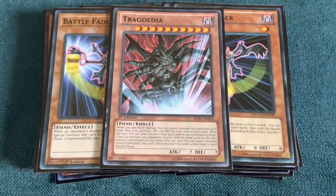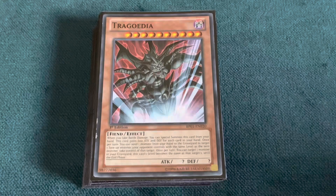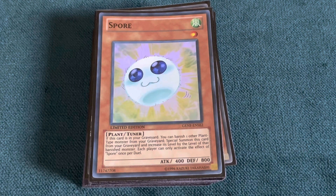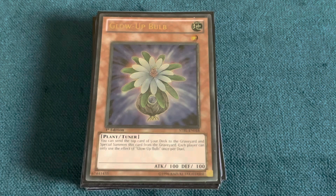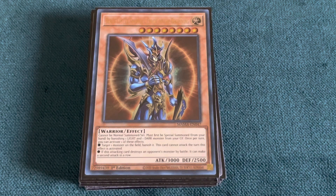We're only playing one Tragoedia because the space is really tight and you honestly don't need more than one. For the same reason, we're playing one Gorz. Then we have a small Plant Engine: one Spore, which also happens to be level one; one Dandelion, which gives you two free tokens that you can continuously loop with Drill Warrior; and one Glow-Up Bulb, another very important level one that can bring itself back from the grave and give you additional synchro plays. And for the final monster, one Black Luster Soldier — Envoy of the Beginning. We play lights, we play darks, no reason not to include him.